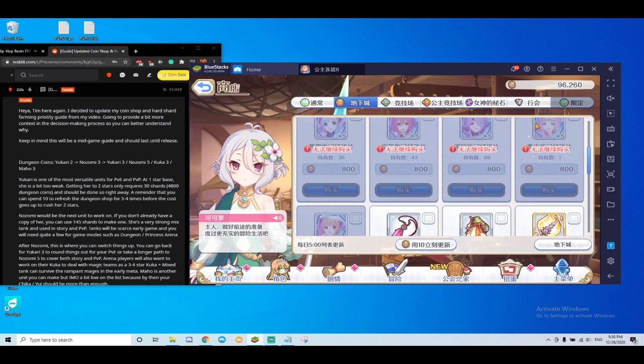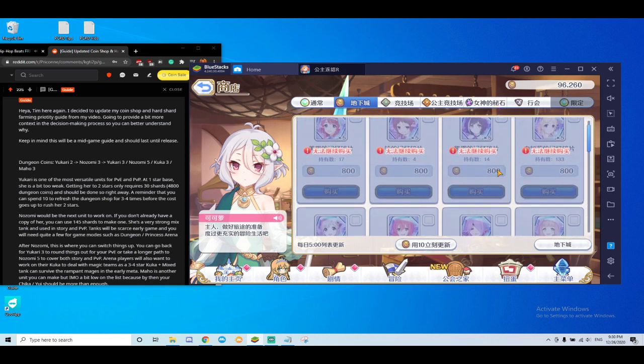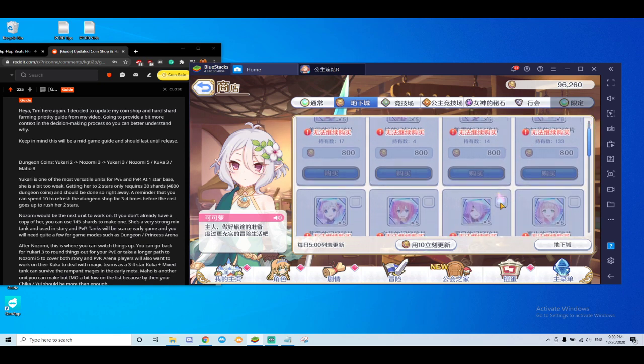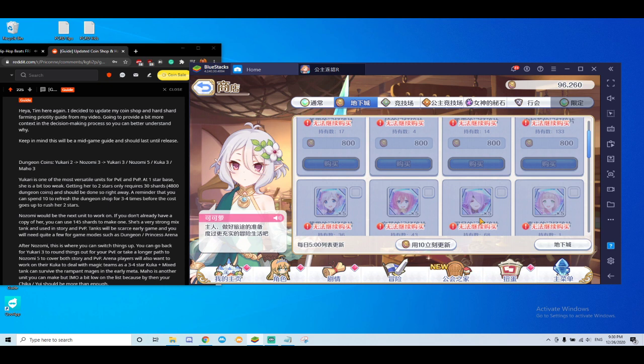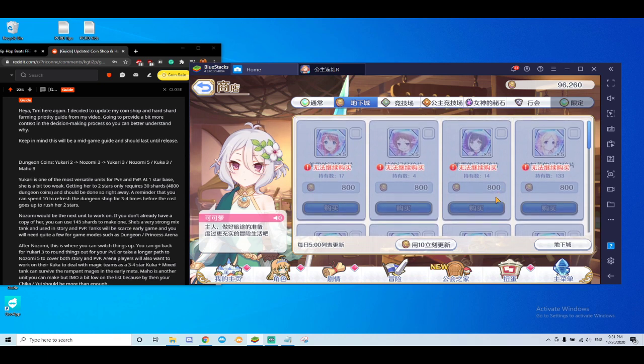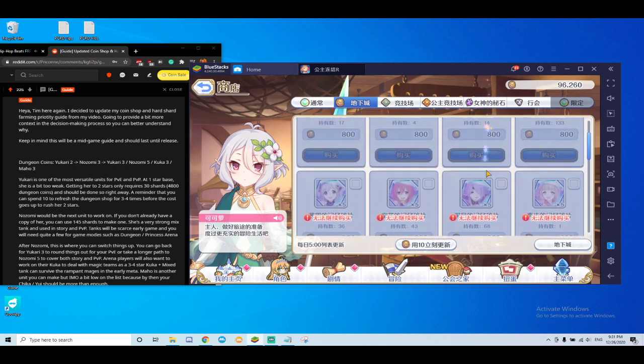These are my recommendations for dungeon coin exchanges. You'll reach a point where you can essentially buy out every single shard in the dungeon store while still having 96 to 100-plus K dungeon coins, so there's no worry. After that, if you're clan battle focused, you can work on Mitsuki or Akari — both great for clan battle. Some PVP players are also going for Caro, who is great for her ability to provide burst in PVP competition.